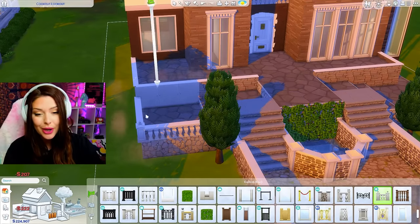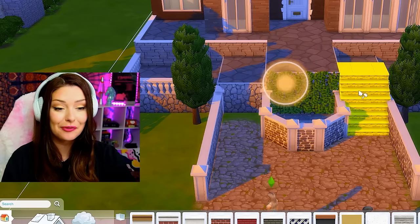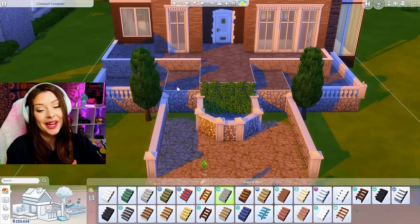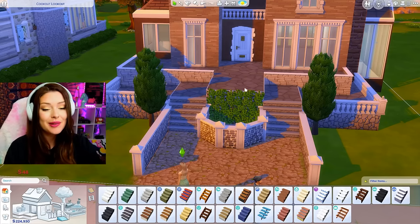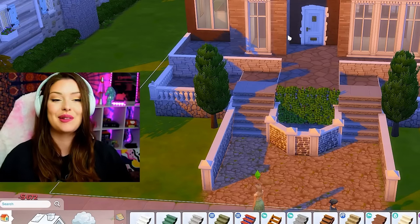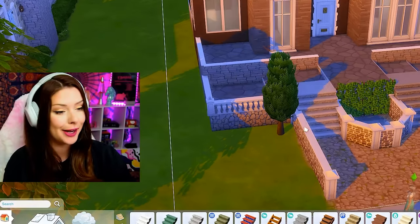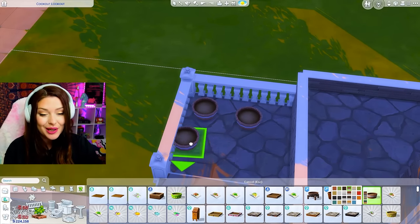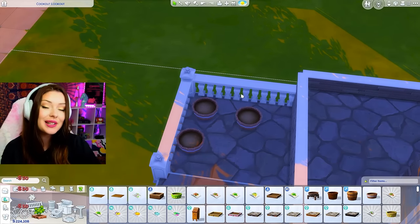I'm planning on building a patio out here. We could put an umbrella. These freaking stairs — they're going to be so annoying through this whole thing. Just stay where you are, please. I'm going to have to bring this down a little bit. They're just going to stay like that for now. I think it would be really cute if on one of these patios we had these and put some plants out here sticking with our theme.